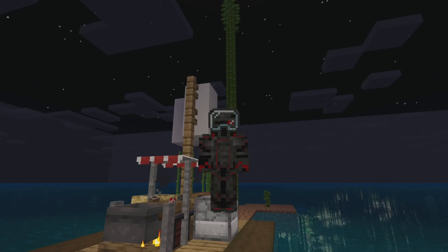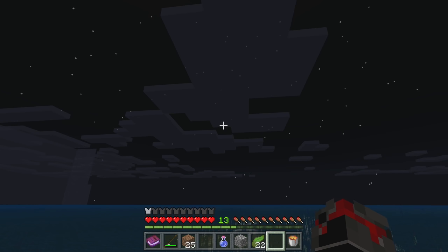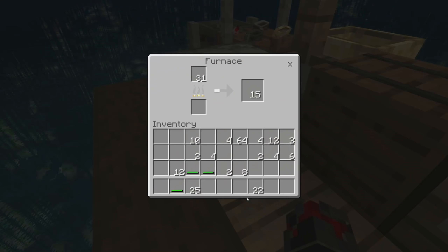Hello everybody, welcome back — this is more Minecraft Raft and I'm excited, this is fun, I'm having a blast. Seems like you guys enjoyed the last episode. One thing I completely realized afterwards: if you can turn lava from three cobblestone you have an infinite fuel source right there, because lava does 100 things.